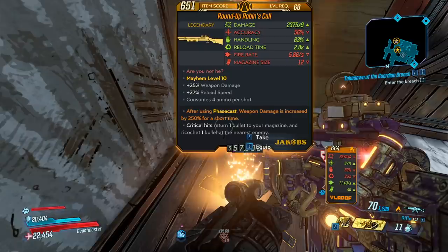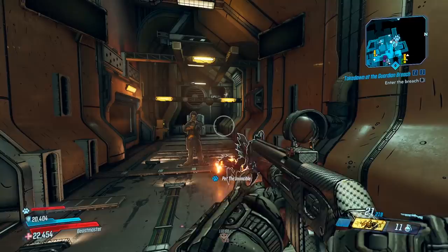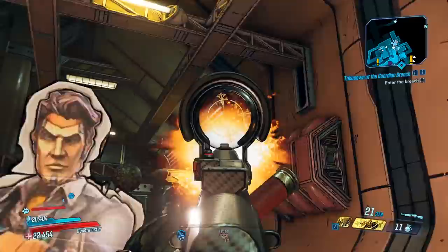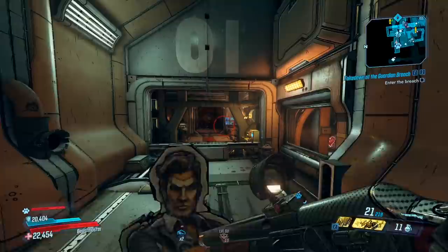At the bottom, critical hits return one bullet to your magazine and ricochet one bullet at the nearest enemy. So the weapon looks pretty good. This shotgun is basically like the other Call weapons, like Rowan's Call, Queen's Call, King's Call — when you hit a critical hit, you get ammo back. This is a shotgun, which means it has many pellets. The one I have here has 12 pellets, and that means each shot is going to hit 12 critical hits. We get 12 ammo back per shot, so as long as you're hitting critical hits, you're going to have infinite ammo.